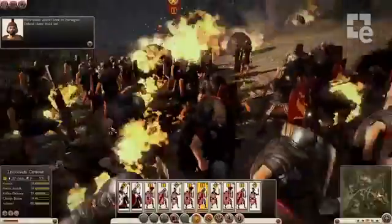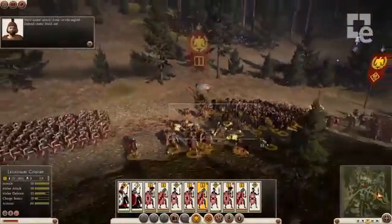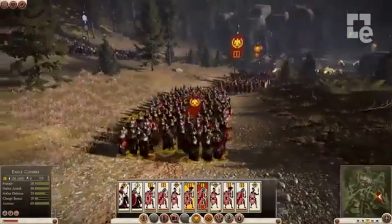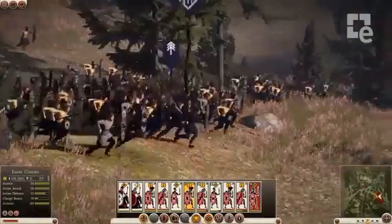The barbarian tribesmen have been lying in wait, and they've hit us pretty hard right out of the gates. What you're seeing here is wave after wave of light troops smashing into the Roman column and retreating back into the forest. Basically, they're trying to whittle us down over time. But this also illustrates just how sudden and devastating ambush battles can be in Rome 2.